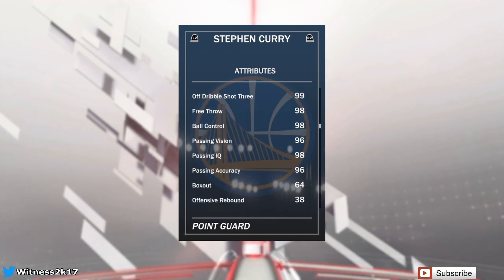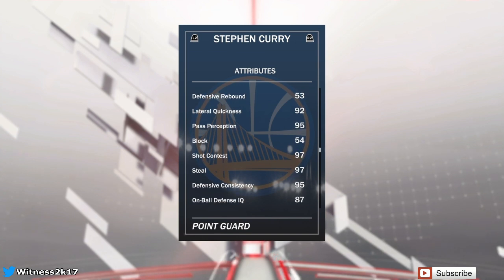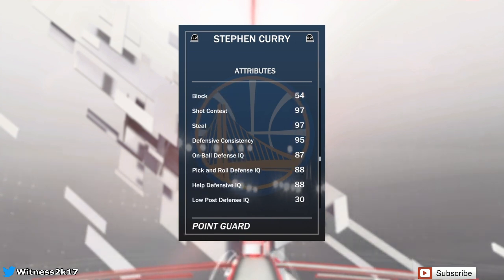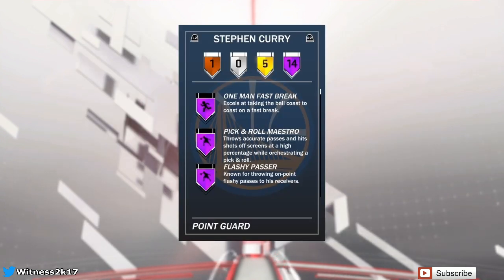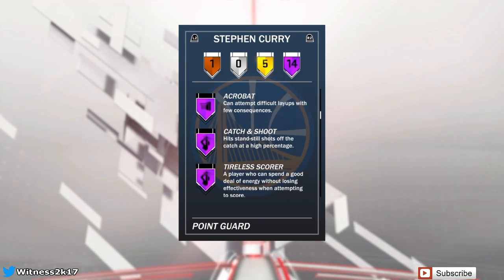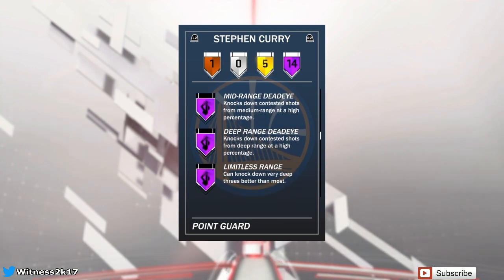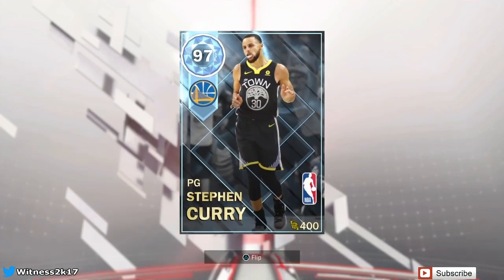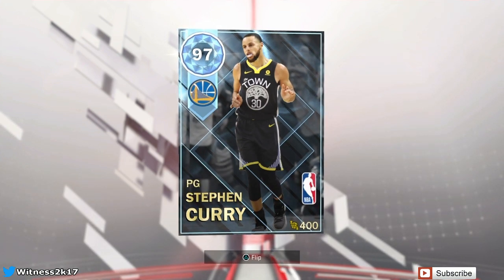He's really solid in passing as well — all in the 96s and 98s. He has a 97 steal which is solid, but he's just not that great of a defender. He's quick though, which is good. He has 14 Hall of Fame badges — 14! He has One Man Fast Break, Ankle Breaker, Catch and Shoot, Tireless Scorer, Difficult Shots, Corner Specialist, Mid and Deep Range, and Limitless Range. That is ridiculous — he's about to rain some threes.